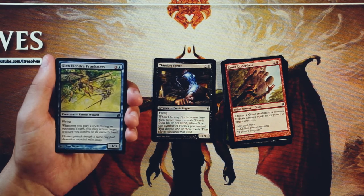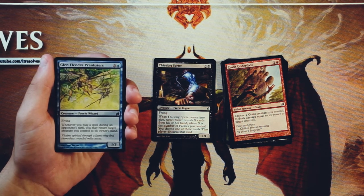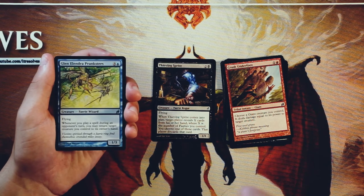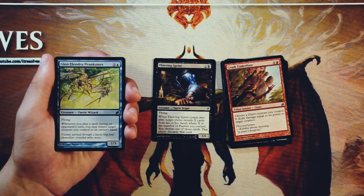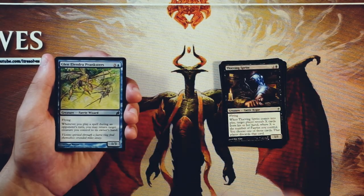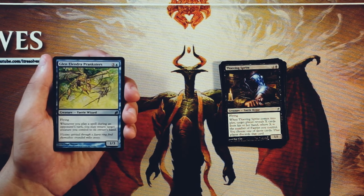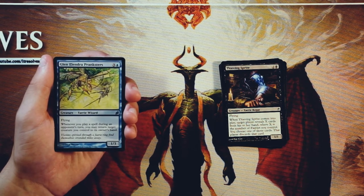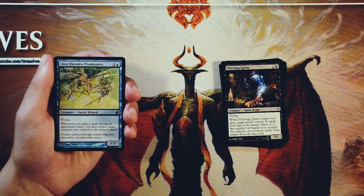Glenolindra Pranksters is a 1/3 for three and a blue with flying. Whenever you play a spell during an opponent's turn, you can return target creature you control to its owner's hand. This obviously has synergy with cards like Thieving Sprite — whenever you flash something in or play an instant, you get to bounce a creature and then ideally start replaying them for their added value. Lots of really cool stuff here. Good synergy card for the fairy deck, and I think better than Thieving Sprite just because of what it can enable. It's not a powerhouse card by any means — just a 1/3 for four with flying — but it's going to live a while in the air with that three toughness. You're using this as more of a setup synergy kind of card, which just seems fun.